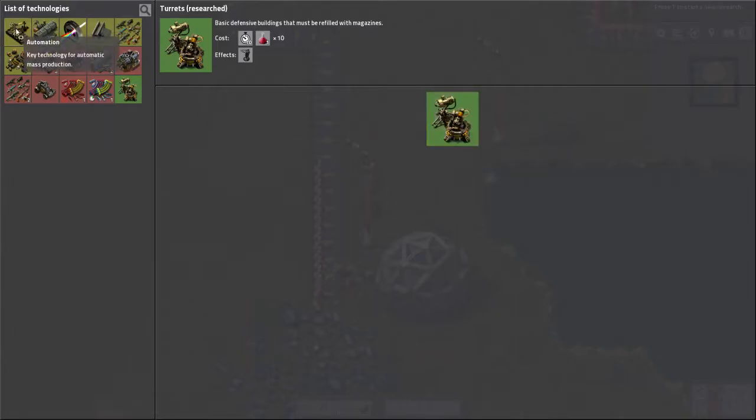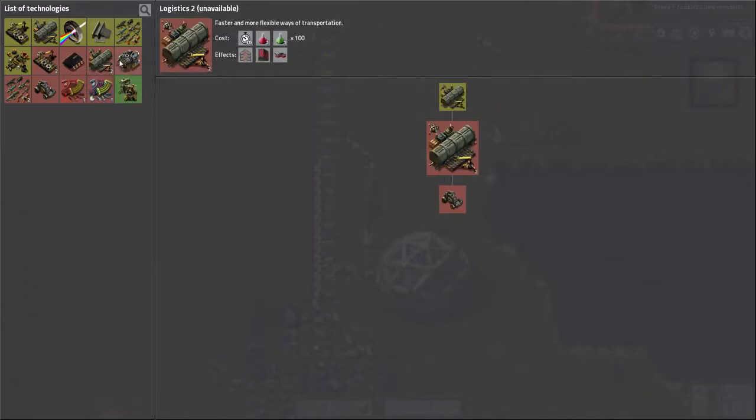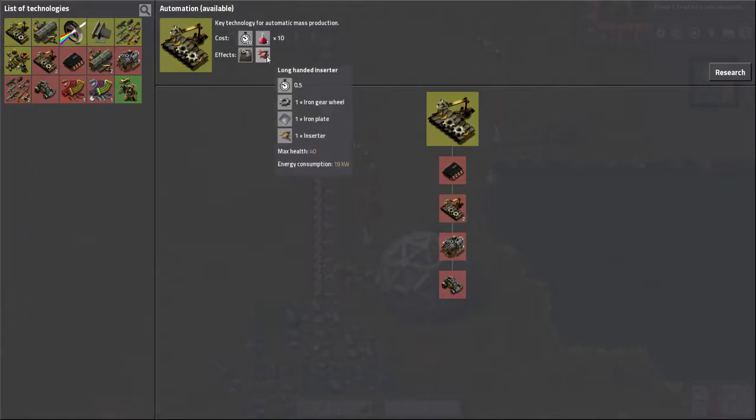So next we're going to do automation, which is definitely the most important one to do next. Notice that these research projects I'm doing at the moment are only needing the red Science Packs 1s. But you can go on to more complex items like Logistics 2, which needs the green Science Packs 2s. So I'm going to stick with the easy stuff for now. When you click on something you want to research, Effects tells you what you're going to get. So automation costs 10 red science packs, and when completed I'll get access to assembling machines and long-handed inserters. So let's research that.